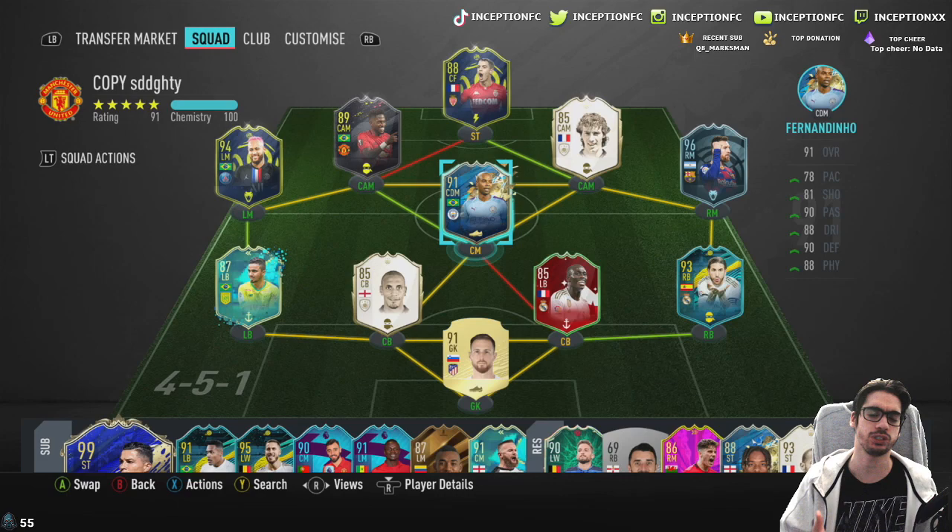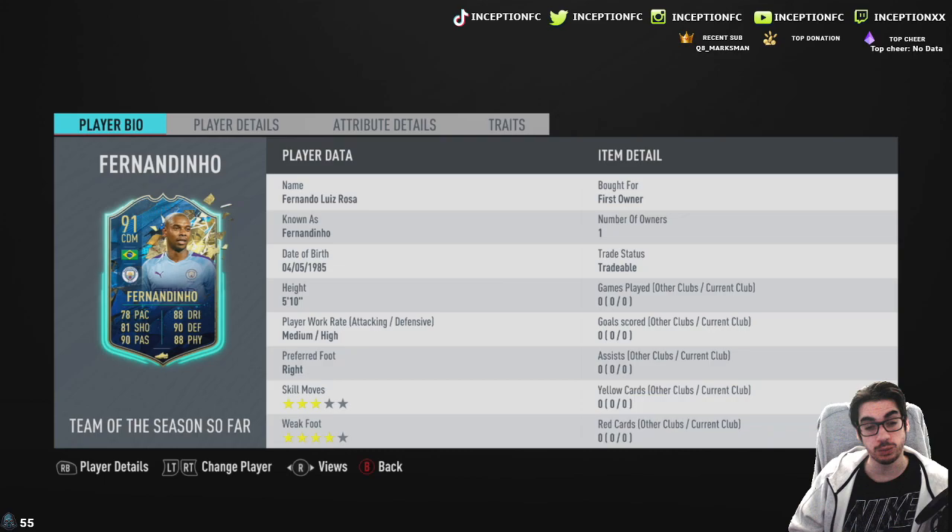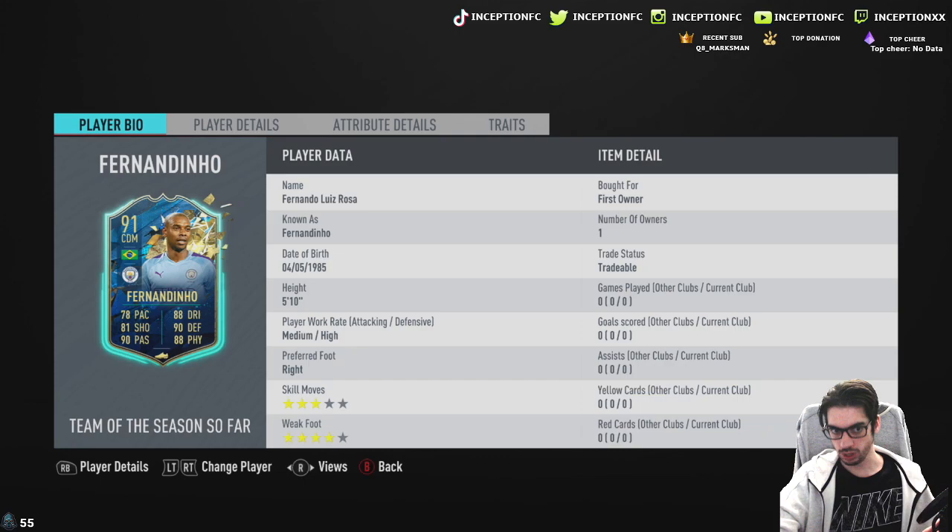We have a very interesting card in all fairness because Fernandinho is the type of player that every single year, if he gets any sort of upgrade, he could potentially make a very, very good CDM. We're looking at a card that is 5'10" with medium-high work rates, right-footed, 3-star skill moves and a 4-star weak foot.